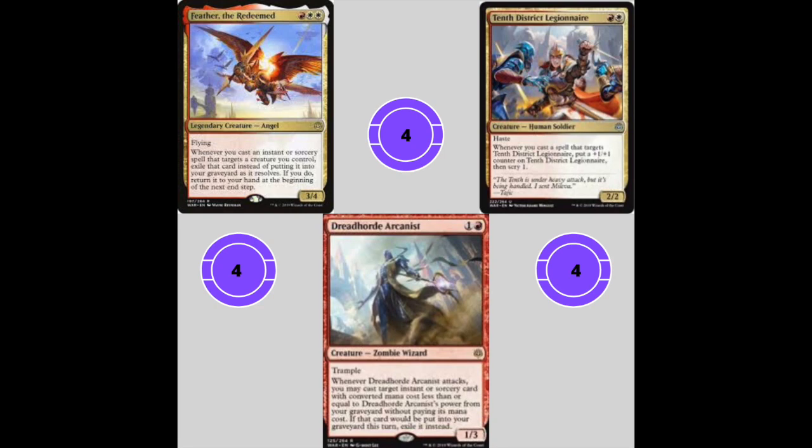We're running four Tenth District Legionnaire. This is similar to Favored Hoplite — it can get super huge and it gives us heaps of scry triggers. It's a super solid aggressive card.